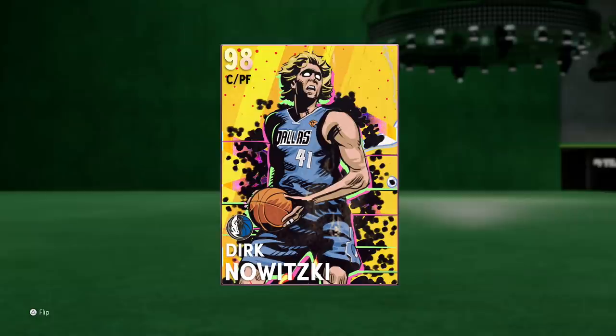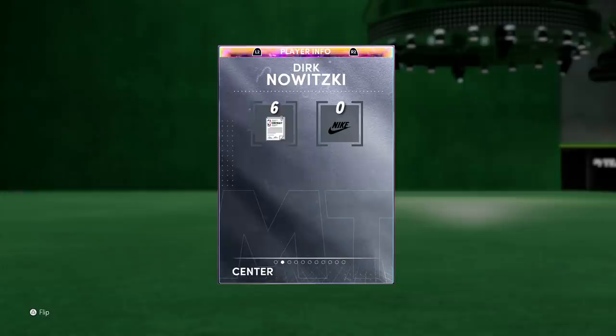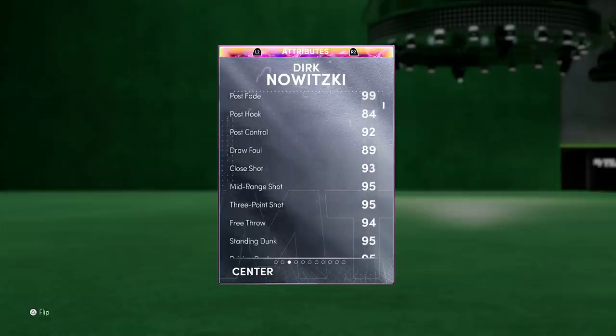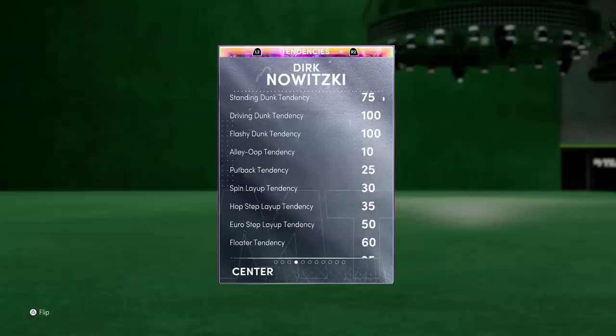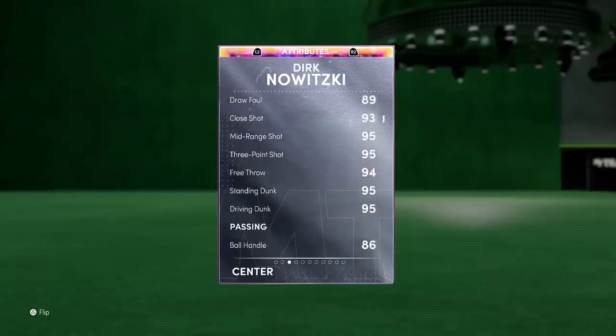Let's dive into the stats: 99 offensive overall, 92 defense, 7 feet tall, 245 pounds. To start, things look pretty normal — 92 driving layup, 99 post fade, 89 draw foul, 95 mid-range, 95 three-point. We also get 94 free throw, and then 95 driving and standing dunk on Dirk with 100 dunk tendencies.